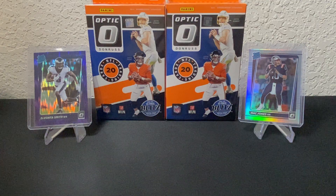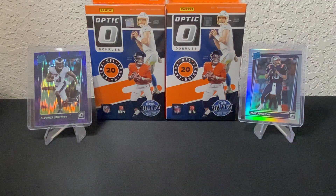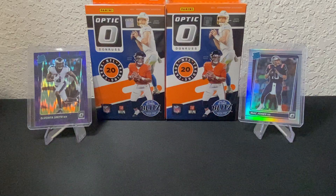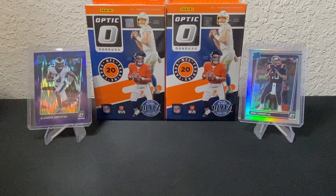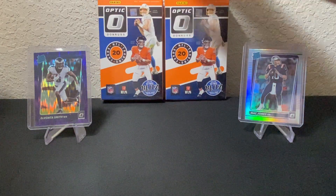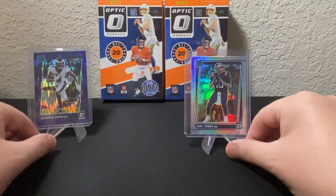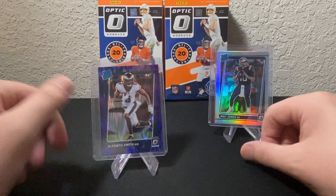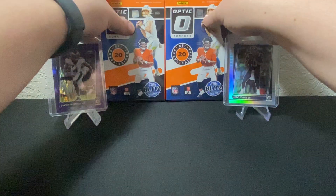Hey, what's going on everybody and welcome back to another video. Today we have the brand new product release of the hanger boxes for 2021 Donruss Optic Football. You may have seen our previous video of the Optic Football blasters — we did pretty well in those. We pulled some pretty nice cards, had the Mac Jones holo which was the big hit, and then the purple shock Davante Smith, which as an Eagles fan is a really nice one for me.